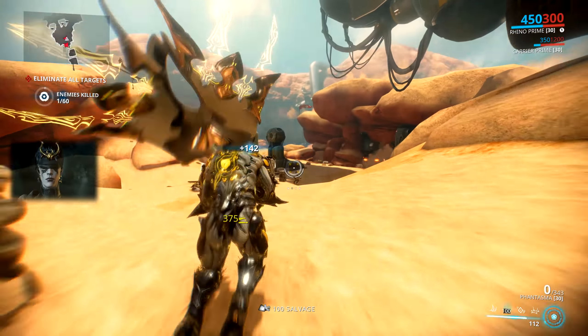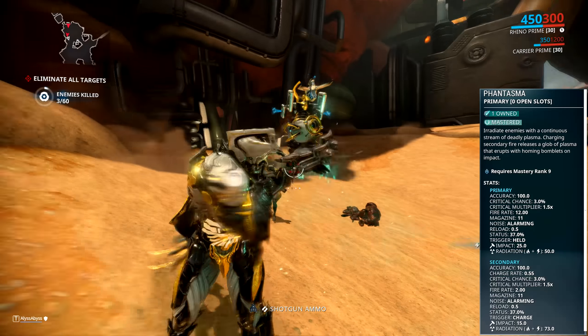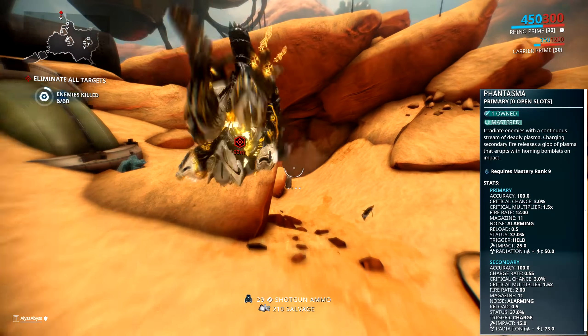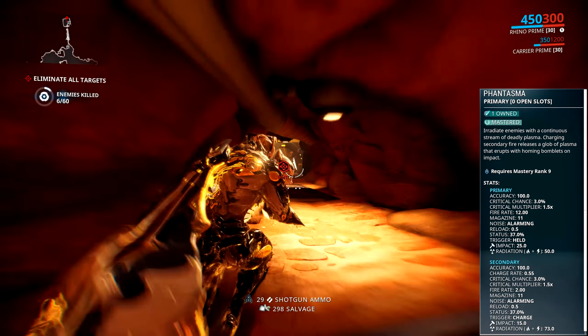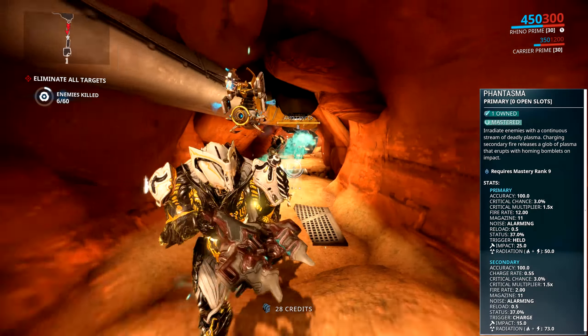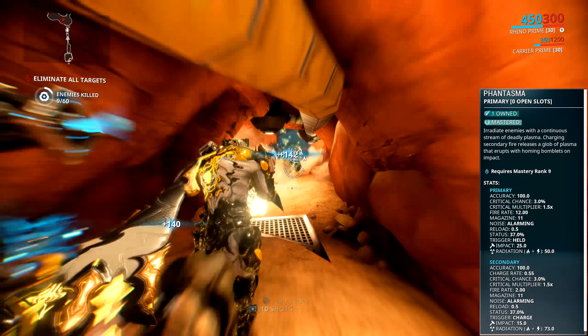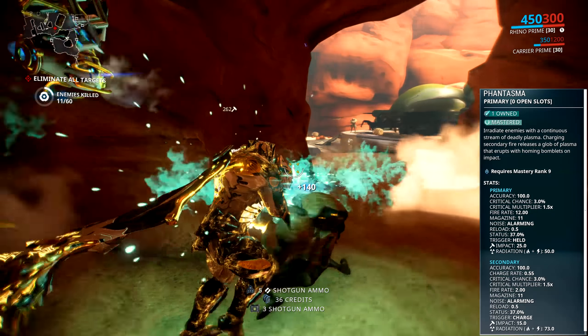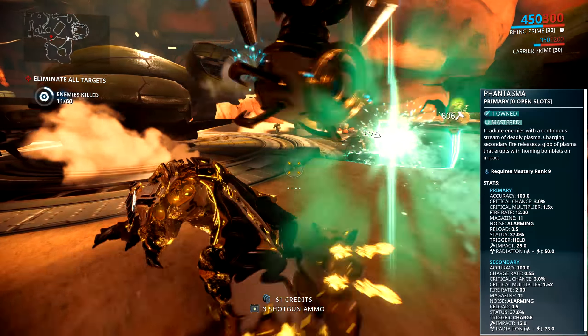As far as the damage is concerned, the primary fire does 50 radiation and 25 impact per damage tick, so 75 in total. The secondary fire will do at base 73 radiation and 15 impact, but it depends on how much you charge it, because you can charge it up all the way which will consume your entire magazine and do more damage but also send out more homing projectiles. So the more you charge up the secondary fire, the more damage you're gonna get.